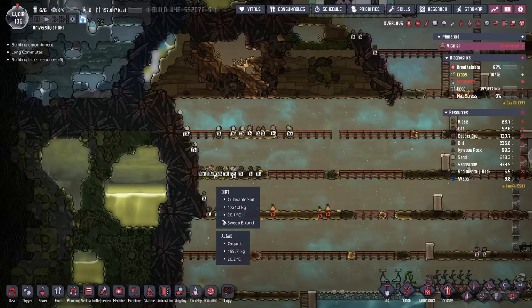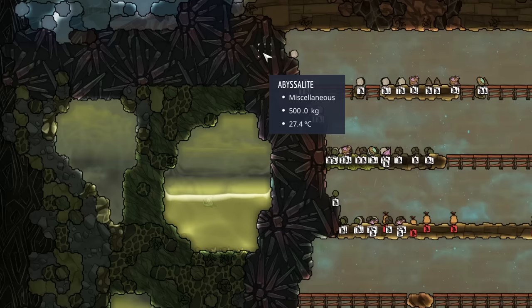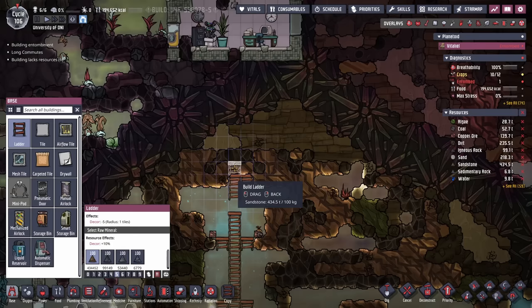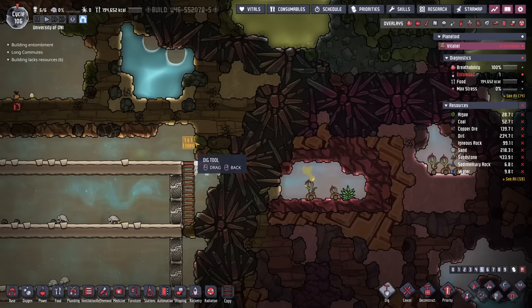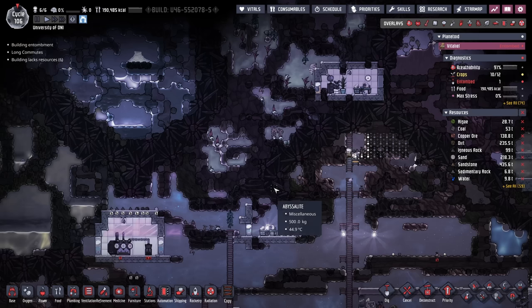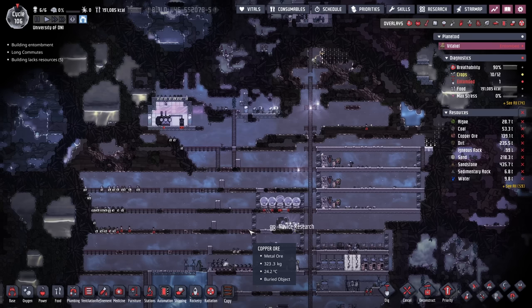Because of the digging over here, we've revealed a lot of this area. The duplicants have a sort of vision, and despite this being solid abyssalite, the closer the dupes get to it, the more of the map reveals itself to us. If I ask the dupes to put in some ladders up here, it will reveal more of the map. I'm also going to have them start digging up over here for the same reason, and by doing this you're going to uncover a lot of the map before you even leave your starting biome.